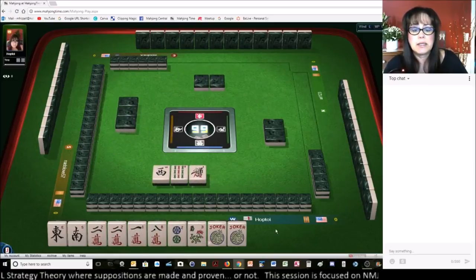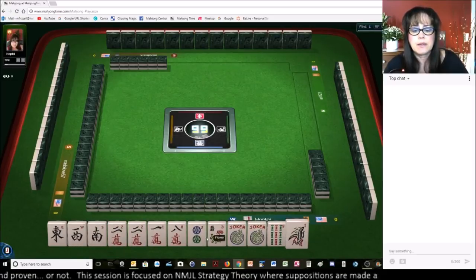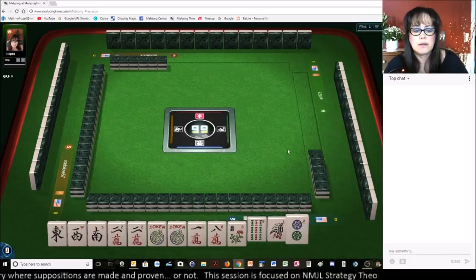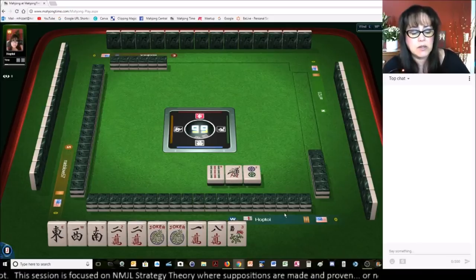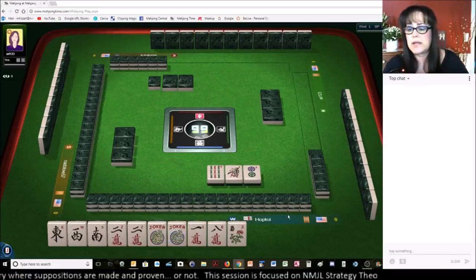Let's see what we get. We got a west. Let's play a year hand with news. We need white dragons of course, but we could use these jokers for that dragon. We could always play the year hand with flowers as well.